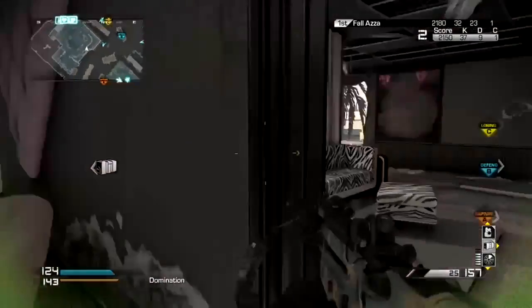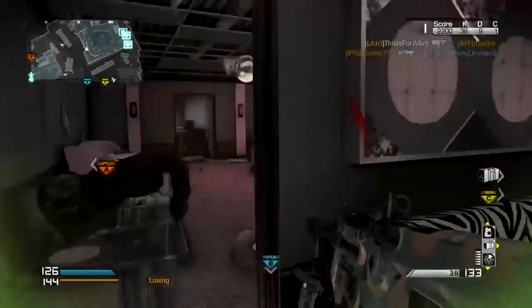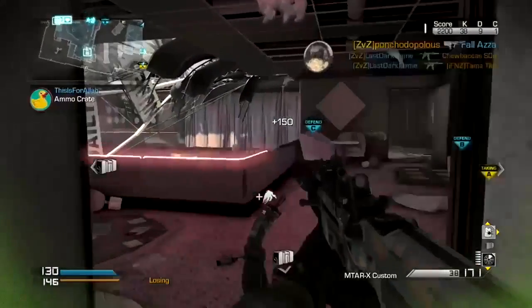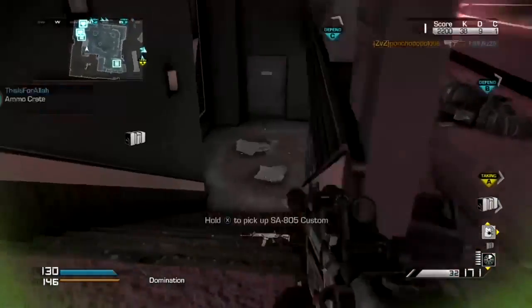You see this guy coming upstairs. He takes some pop shots. He's going to turn the corner and get him there. Instead of staying just back and forth, he decides to go inside, which I think kind of further expands the entire idea and the strategy of going back and forth here when you have the enemy team at the A flag on the map Octane.